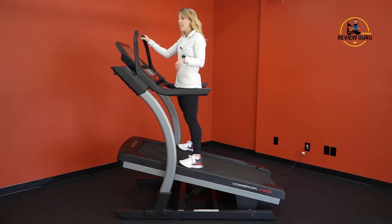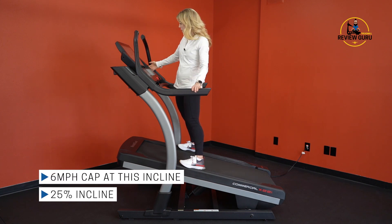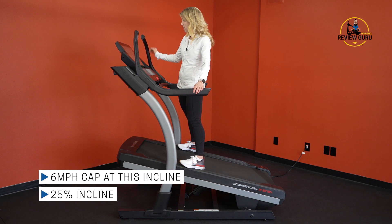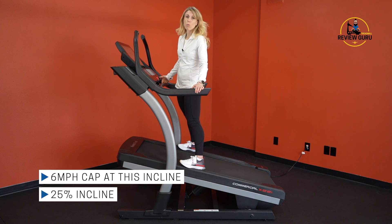A few things to be aware of: there are speed limitations when you get to those higher levels of incline. Right now I'm inclined to level 25 — it will not let me go faster than six miles an hour. So if I hit six, that belt will pick up to six miles an hour. There it is, you can hear it. It won't let me go any higher than that.